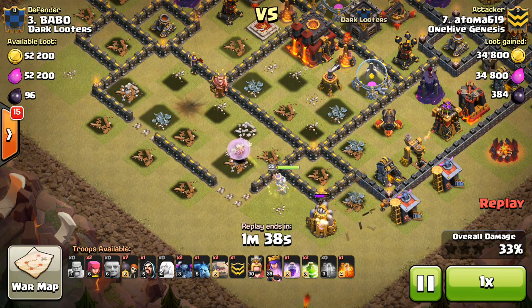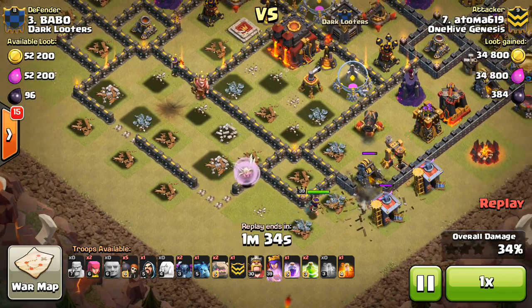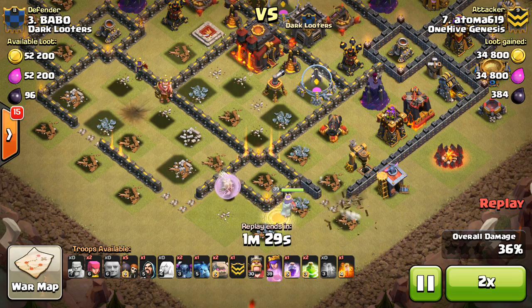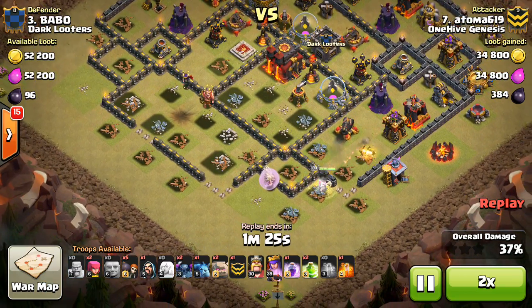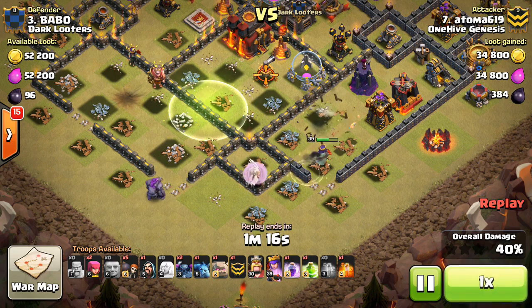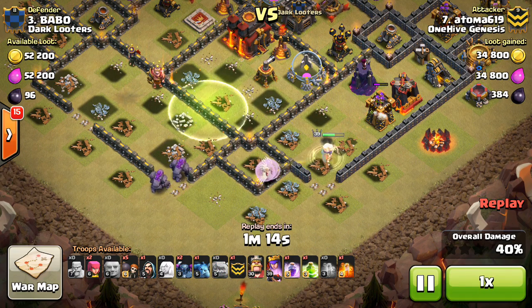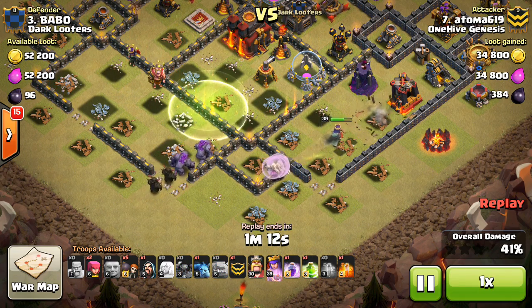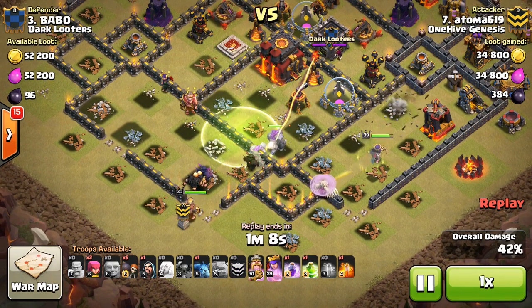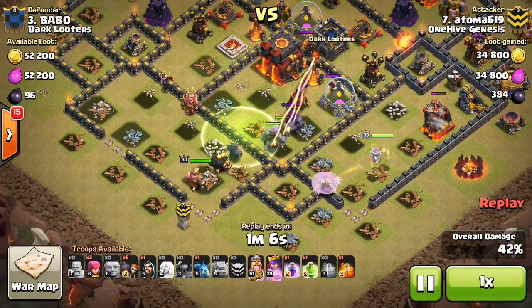He drops the poison on the King which was level 40, and that really decreases his DPS. Very nice there. Has the wall breakers to let her out. She's cleared out a huge section of this base and can basically just leave and continue her walk around the base. Very well planned out. Has a few more wall breakers opening up this compartment as she continues the walk, taking out trash buildings and getting percentage. Now coming in with Golems and Pekkas, basically walking straight into the town hall.